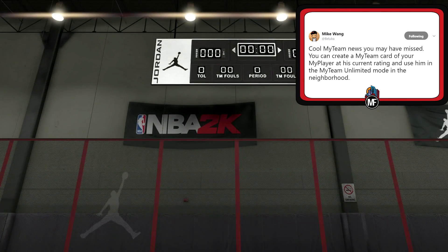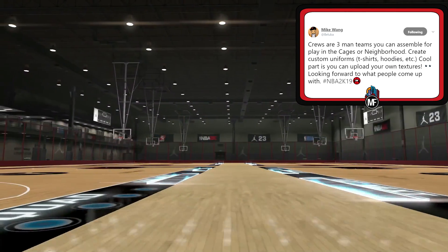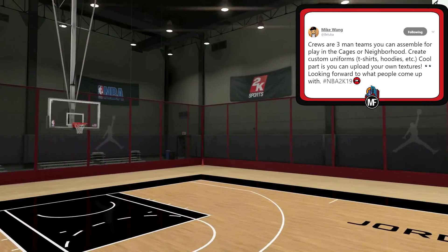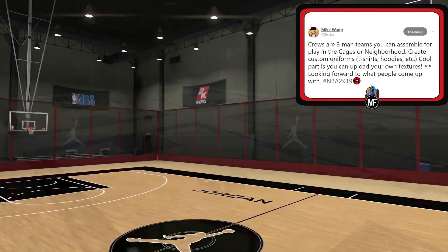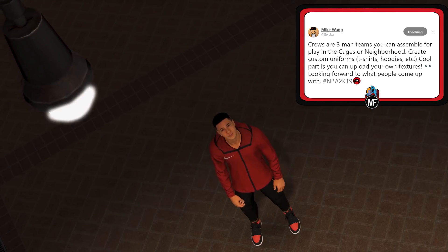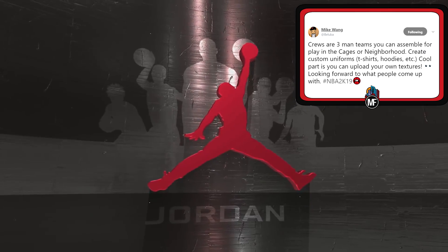Alongside that, we've got some info in regards to Crews. Crews are three-man teams you can assemble for playing in the cages or neighborhood. You can create custom uniforms, t-shirts, hoodies, etc. — and the cool part is you can upload your own textures. That's another W, and please believe we will be creating some Vibe City themed gear.